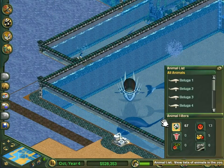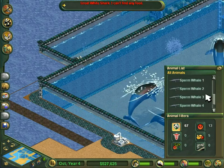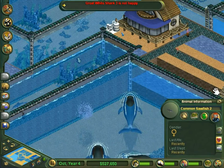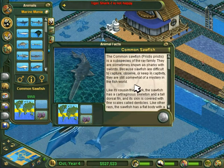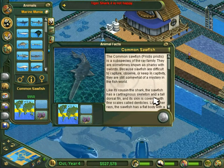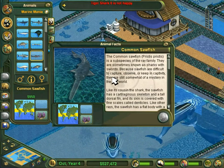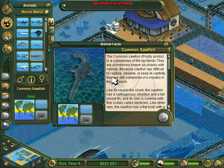Did I just buy two female sawfish? Nope, okay good. There are two main types of sawfish: the small tooth, pictured here, and the large tooth, which is actually Pristis pristis — the one I did research on. To be fair, they might have just been considered the same thing at the time Zoo Tycoon was created.